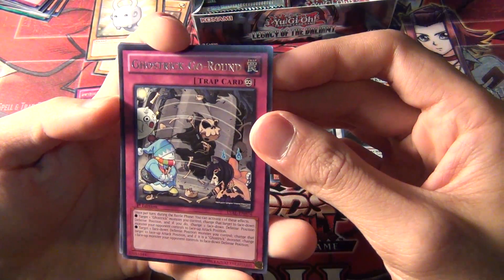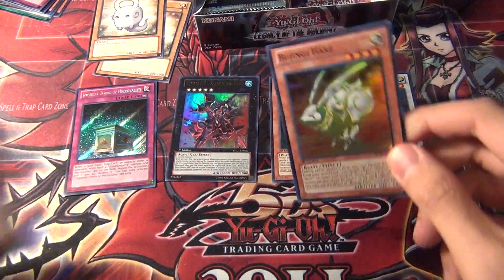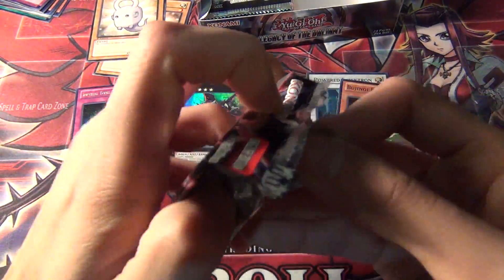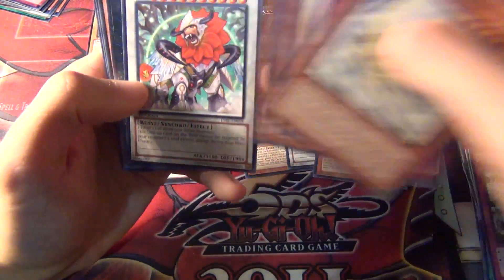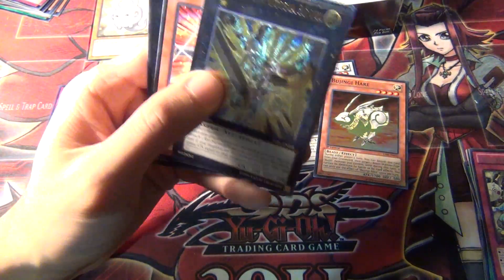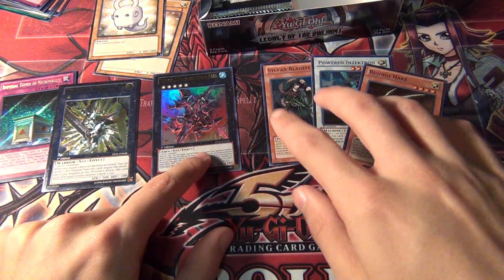Ghost Trick Go-Round — yeah, I pulled that one. And another Bujinji Hare. We might actually pull another one of that Exceed Ultra Rare, which would be terrible. For me, these are pretty bad box pulls. That's already most of the holos — there's only two Super Rares, one Ultimate, and one Ultra left. So I've pulled like 55-60% of the holos. And there's my Ultimate Rare — it's Number 39 Utopia Roots. So I pulled the Holo version in the other box, now I pulled the Ultimate in this one. Almost all the holos are on one side.